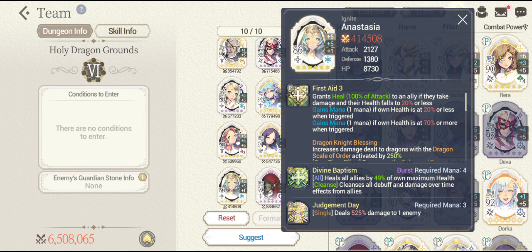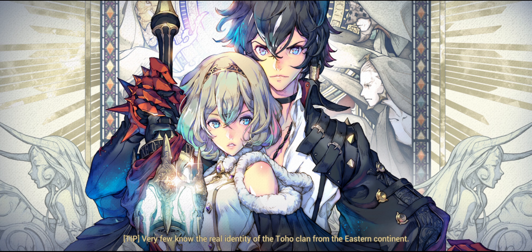Next is gonna be the Fatecore Anastasia to provide a lot of heal to the team — she can actually heal a lot and that's gonna be really helpful. And finally we have the Fatecore Atoms in order to deal some single target nuking damage. So let's see how far I can go with this team. I'm gonna start it and let's enjoy the show.